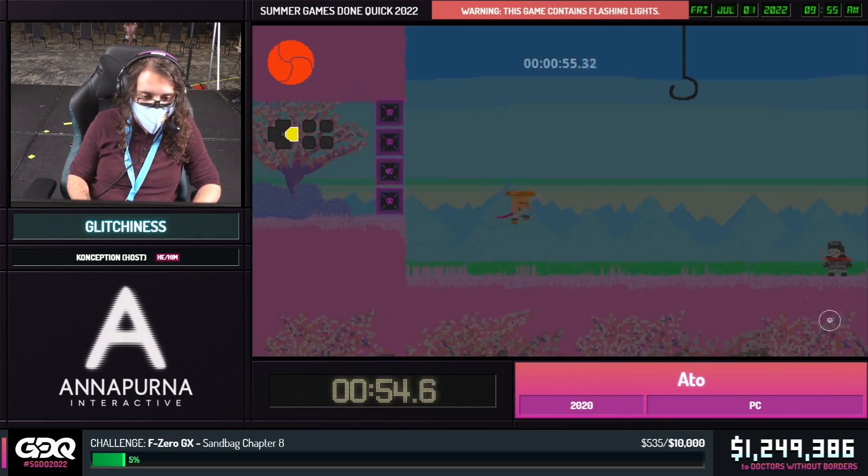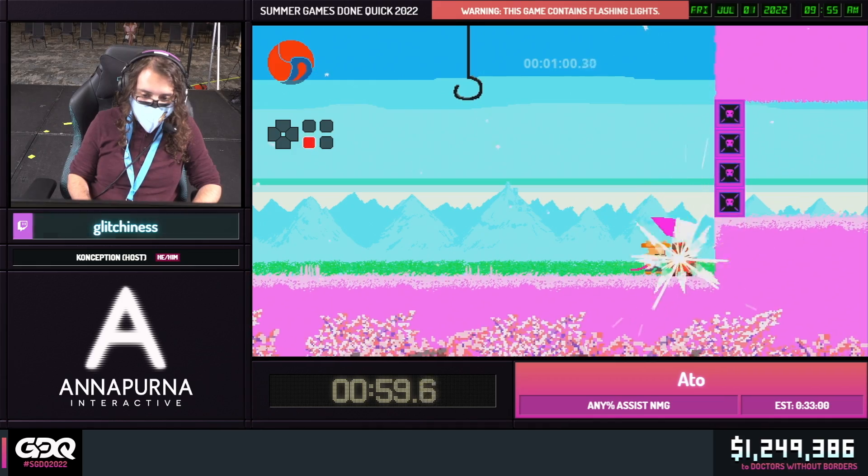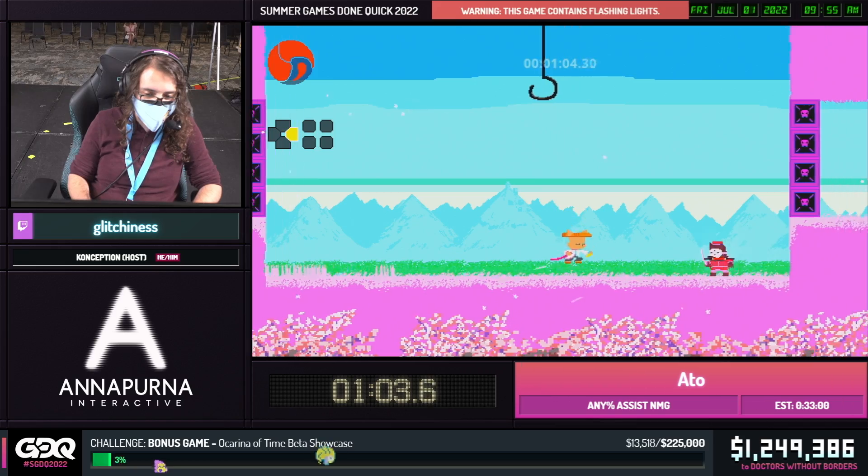Fortunately, there's a way around all of that, and it's called roll jump slash, or RJS. It's exactly what it says on the tin — you press roll, then jump, then slash, and you fling yourself across the map. You have no pauses anywhere, and it also increases our DPS. If you RJS after you do your two swings, you refresh your swings and can do it again.